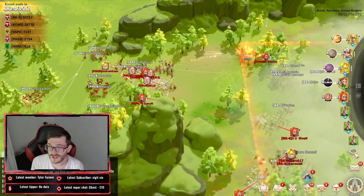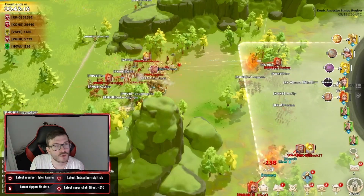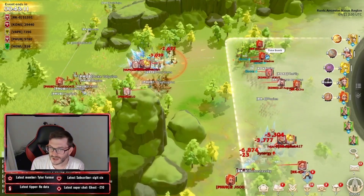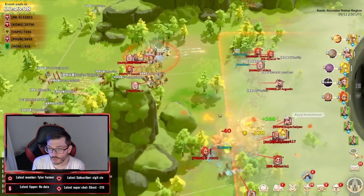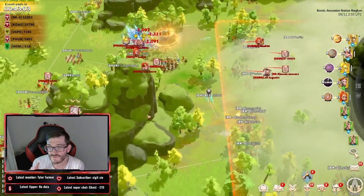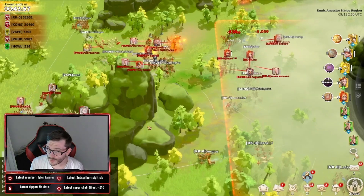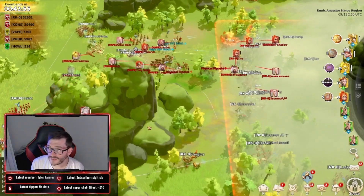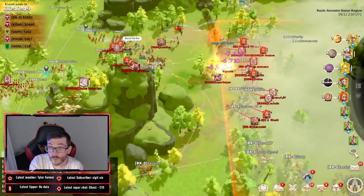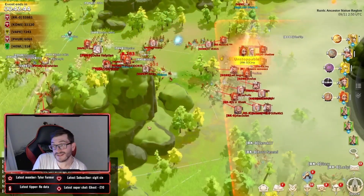You can see them pushing in and they really want this. Shadow is now repositioning — Akio and Kons guys have to respond. This is the big moment: if you don't go in and you allow this murder ball to keep growing with more and more troops coming from the top side, it is a very devastating thing for your alliance. The P-Hub murder ball is focusing down more members of the Akio and Kons alliances, unstoppable.